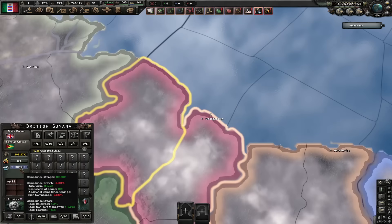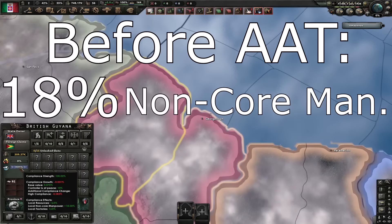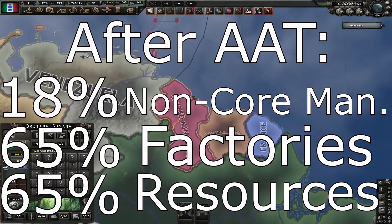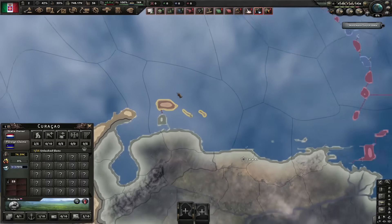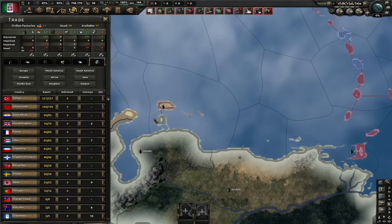Before Arms Against Tyranny, with 100% compliance, countries would get 18% local non-core manpower, 65% local factories, and 60% local resources. Now they get 65% local resources, so all countries get like one or two extra resources per each state. For example, Netherlands had 43 oil in the state of Curaçao before Arms Against Tyranny, now it has 44 oil — just a minor difference.